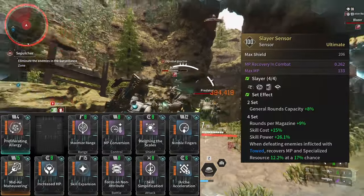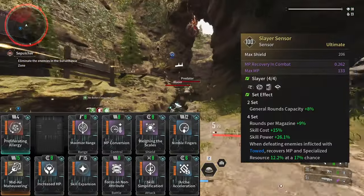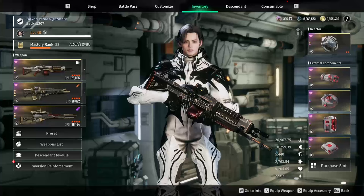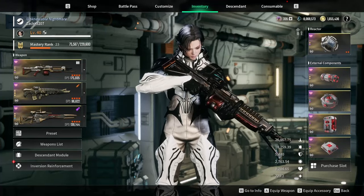Run this with Slayer Set for more skill damage. Equip a singular non-attribute reactor with range and singular damage. I can't believe I like Yujin this much. What have I become?